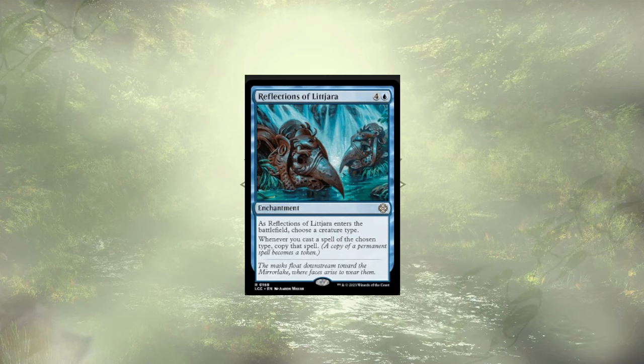Reflections of Littjara is next, and the reason comes down to our creatures. Are they primarily Merfolk? Yes. However, many of them are legendary creatures, and copying them doesn't do us a lot of good, since the copy is just going to die to the legend rule. And those that are legendary, for the most part, don't really have ETB triggers that we could abuse before losing the copy anyway.